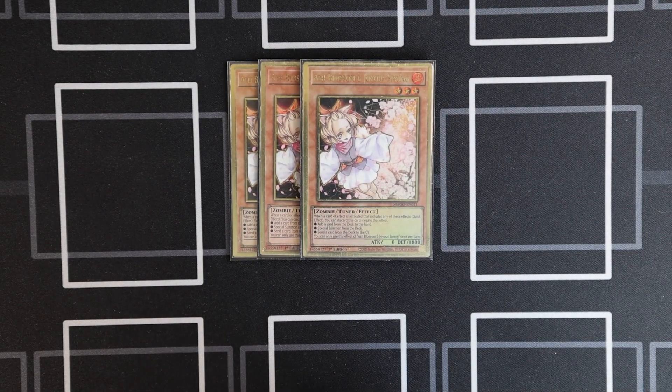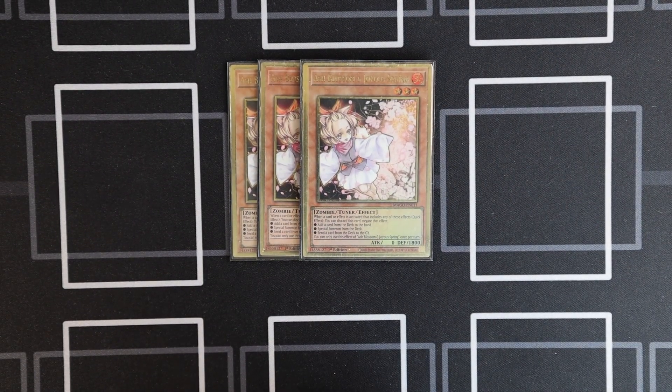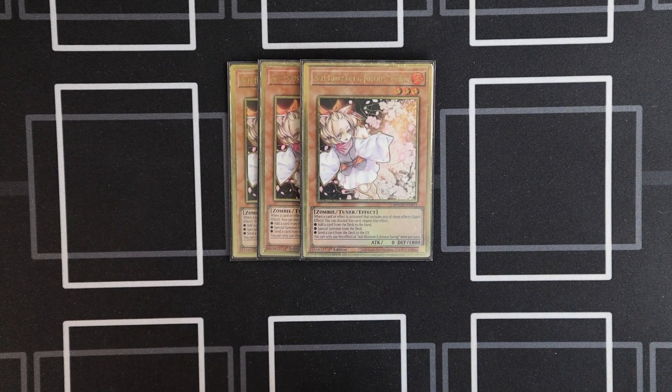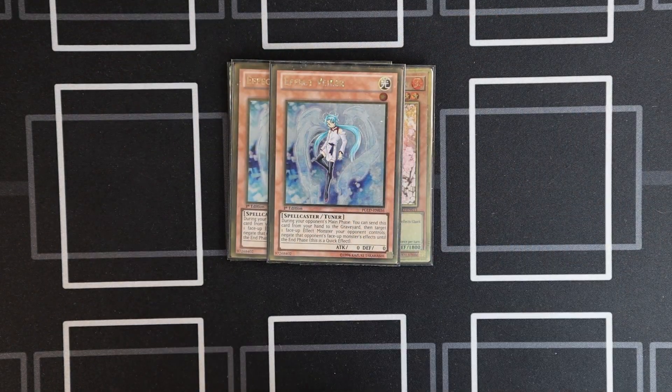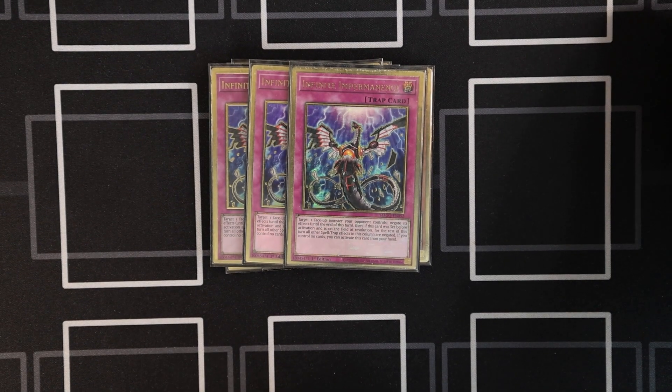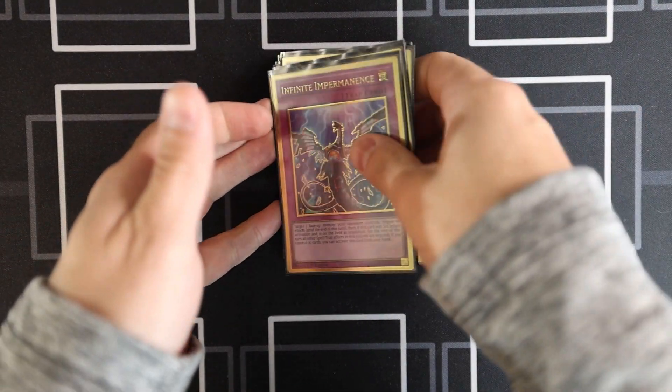Those are the only real creatures besides the hand traps. We've got a set of Ash, pretty standard. I like this even when it's not always the most prominent thing in the format, because it's a generically good answer and the more of those you have in Sky Striker the better. To round out the rest of the hand traps, we've got two Valors, two Nibirus, and three Impermanence. This is kind of generic right now — I might change those numbers up depending on what I see at my locals.